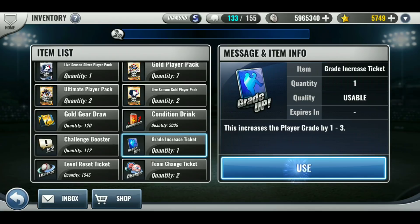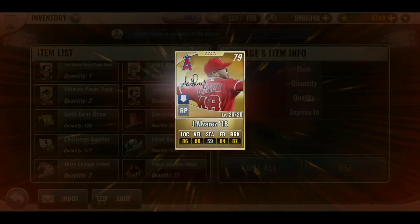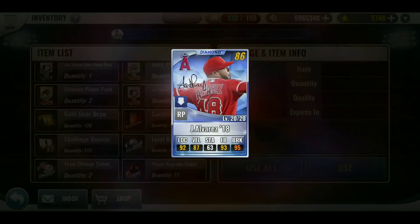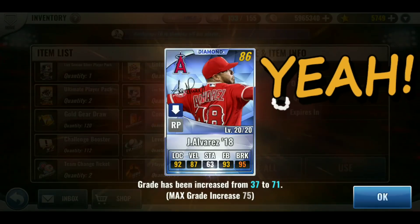This is my free one — it's like a free grade increase for me because of the pick-em event. Please get some good skills and a good GI. Here we go. Doesn't look too great — 71. Actually, that's awesome! All right, happy with that.